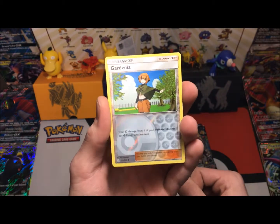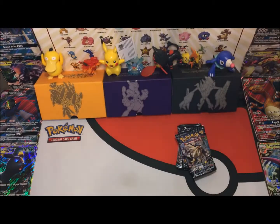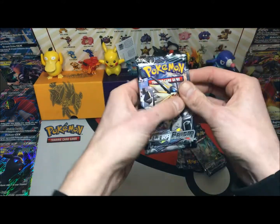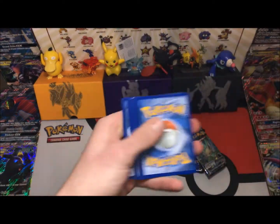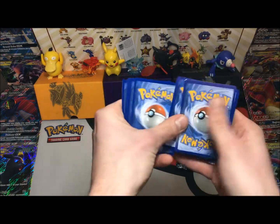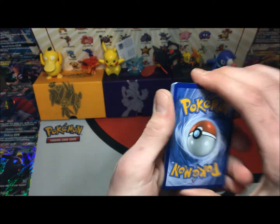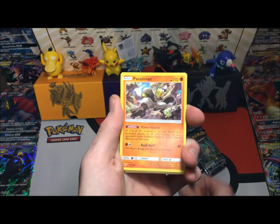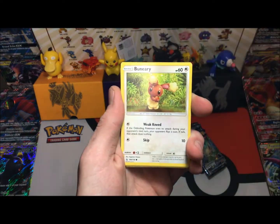We got a Gardenia reverse rare and a Wash Rotom. Let's get into another pack of Ultra Prisms — I'm actually really enjoying this set. I went to the pre-release and it wasn't bad, I got the Garchomp deck. This does not look too good though.